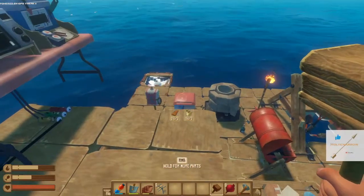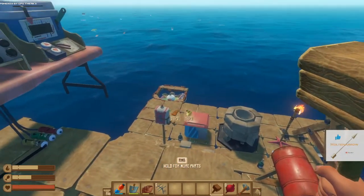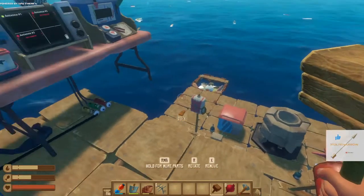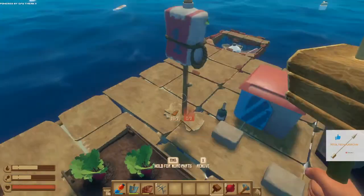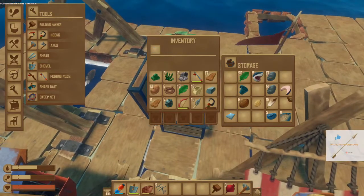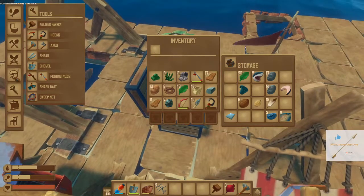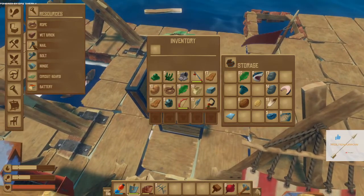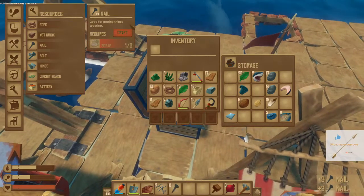I need more parts - a wooden floor. I might need a wooden pillar. I need some nails. I've got some scrap so I might be able to craft them. There's a nail - good for putting things together. I'll make as many nails as I can.